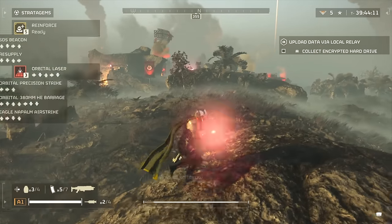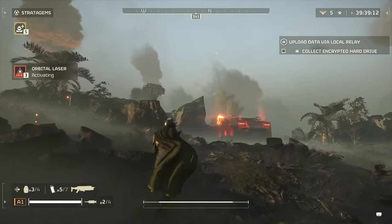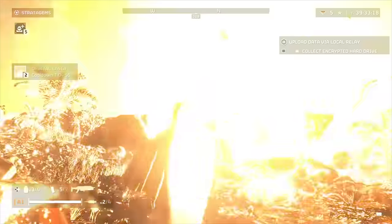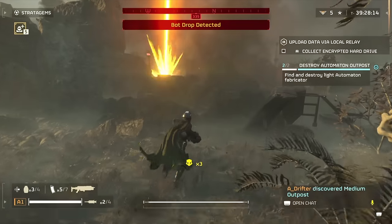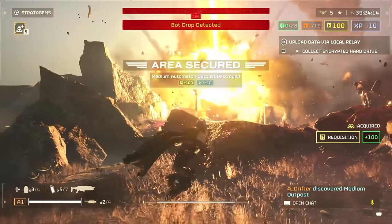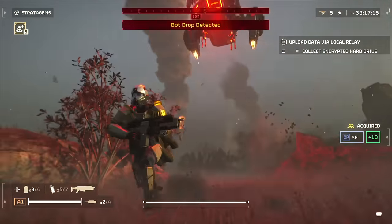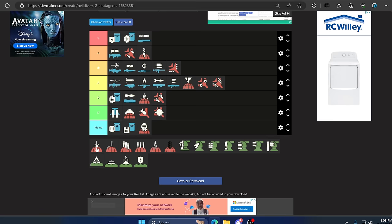Moving on we have the Orbital Laser — I like to call this one Sid from Toy Story. Anytime I throw it out I say 'Sid is online' and watch as a giant laser comes down from the sky like a magnifying glass burning everything in its path. It does have limited uses — I believe only three per match, so once it's done it's done. But if you're conservative and know when to use it, this can take down anything: Bile Titans, Chargers, Tanks, Objectives. With a full Helldiver unit using this you could take down anything. S tier.